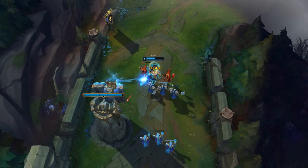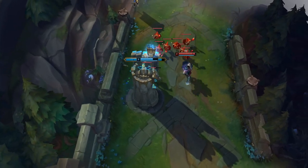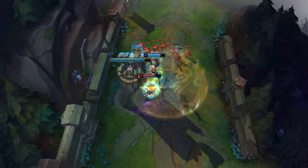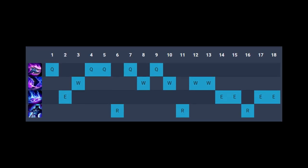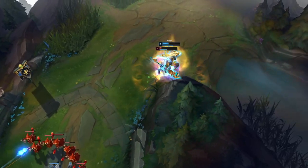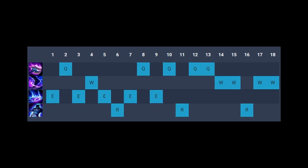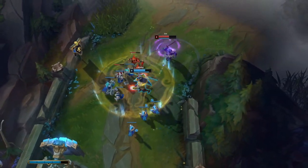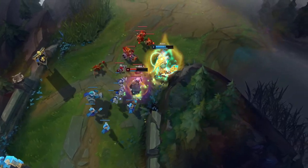Let's talk about the skill order of Nasus. There are three great options. The first is maxing Q into E and then W — this maximizes your damage and wave clear and is great when you're looking to pressure your lane and snowball in easy lanes. The second is maxing Q, then W, then E — personally one of my favorites because it gives you insane 1v1 potential and is great for getting catches. The third is maxing E, then Q, then W — barely ever used, but if you're in an extremely hard ranged matchup, you could max E for wave clear and poke.